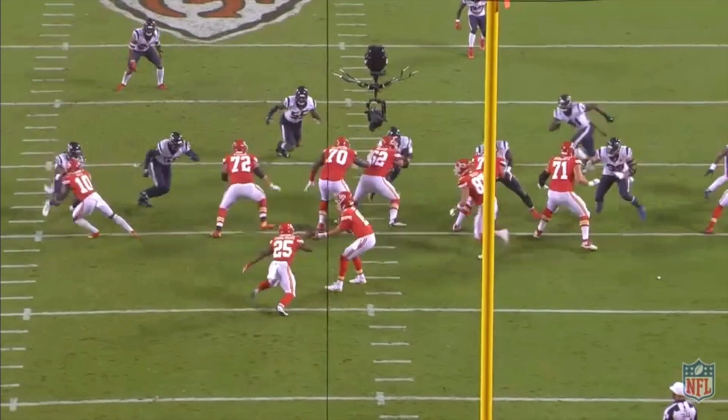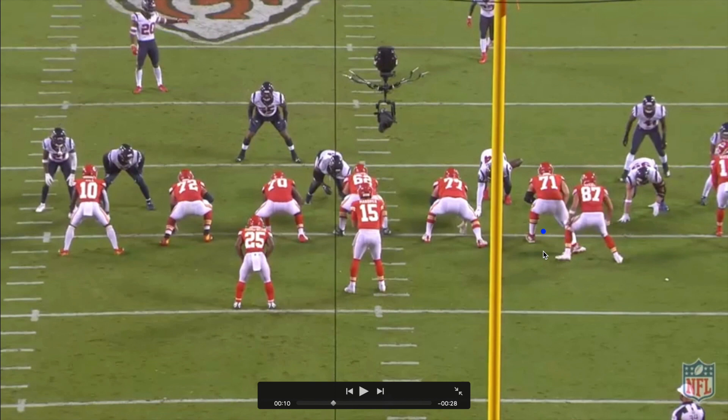Bringing us to play two — this is going to be another inside zone, but this time the only difference is we're getting a wham from Travis Kelce. Really good job on this wham, by the way — he does a good job staying nice and tight to the line of scrimmage, not letting any depth in between him and the backs of the offensive linemen. But really what I want to point out is the combo between these two. This is like an absolute dream — they both step down. Once again, that patience, that awareness.